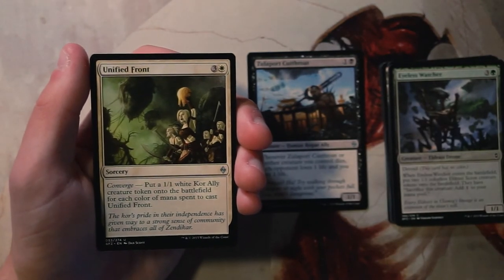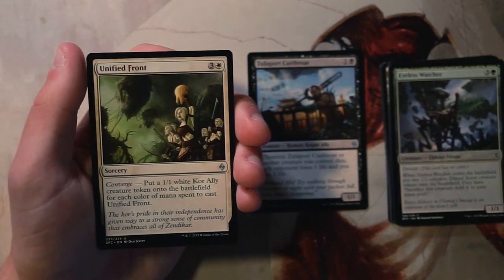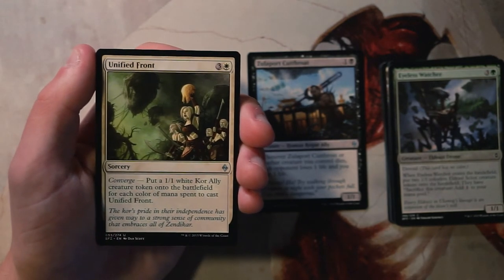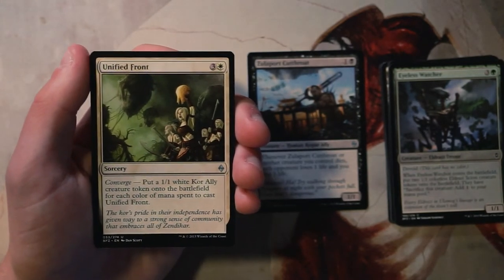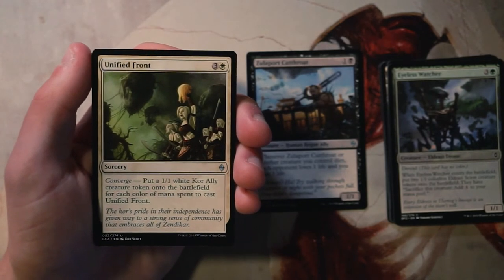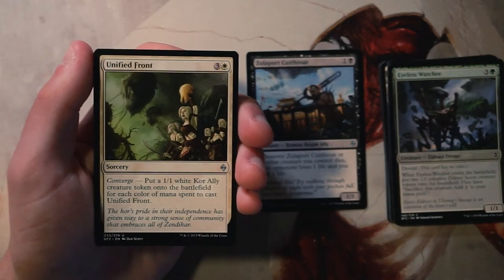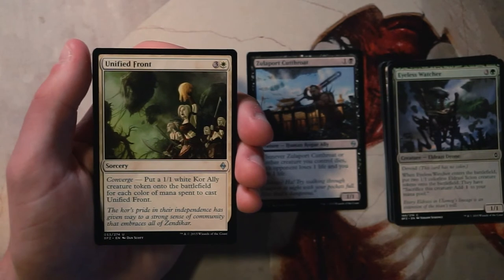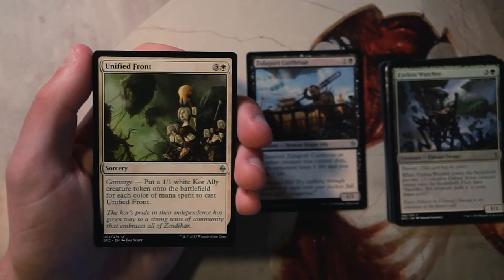Unified Front is a sorcery for three and a white with Converge. You put a 1/1 white Kor Ally creature token onto the battlefield for each color of mana spent to cast it. There is a Kor Ally deck archetype in this draft environment — a multi-color deck where abilities spread across many colors. Converge means if you spend up to four different colors you get four 1/1 Kor Ally tokens, which is powerful, especially when your other Allies have triggering abilities. I wouldn't pick this early though; I'd rather have the payoff Ally creatures first.